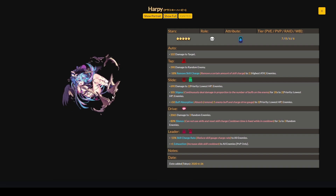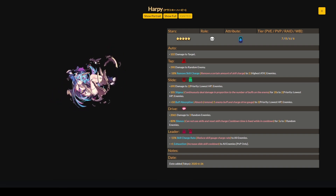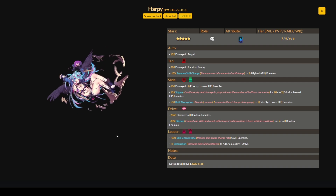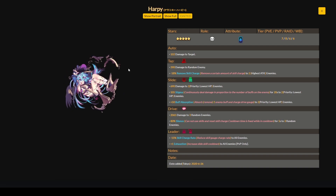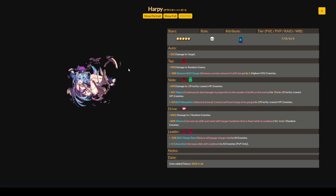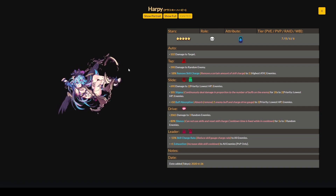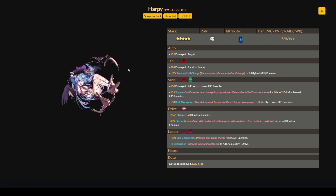There is Harpy showcased in her after-awakening costume on the left side of the screen. After you awaken her to S-class, this is how she'll appear in her S-rank costume. Here are her kits as a 5-star water type debuffer. Her current tier ratings on the Japanese side are: PvE tier 7, PvP tier 8, Ragna Break tier 6, and World Boss tier 6.